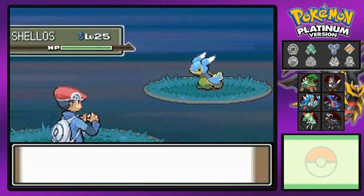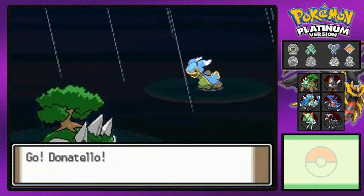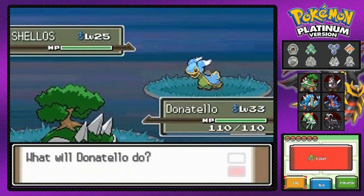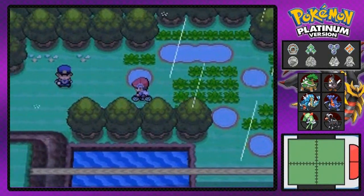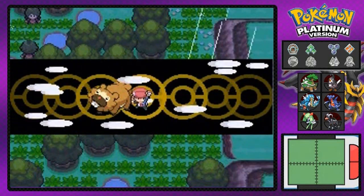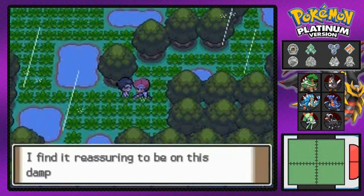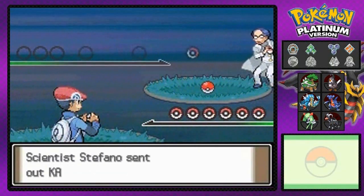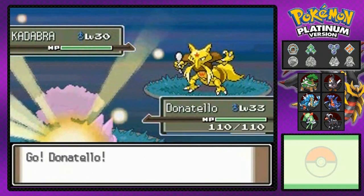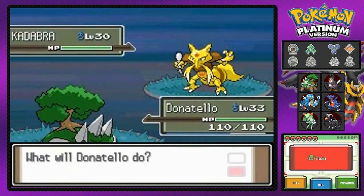I think there's a mansion right around here. I completely forgot to edit this out — do not want to battle this Shellos, so I'm going to escape. Moving on, I'll put on some repels. There's a tree we can cut. Oh, there's a Pokemon trainer right there — first battle of this episode against Scientist Stefano, who's coming out with his Kadabra.